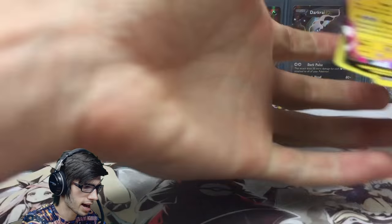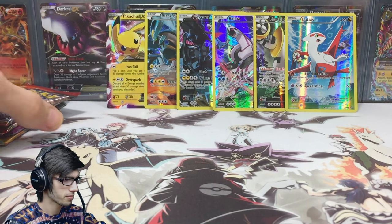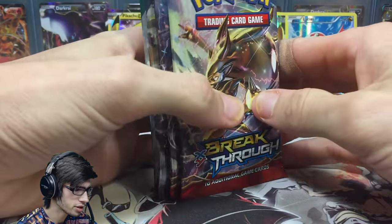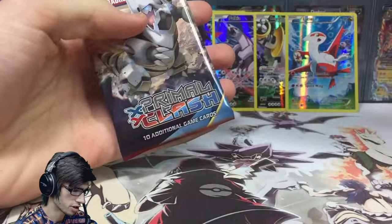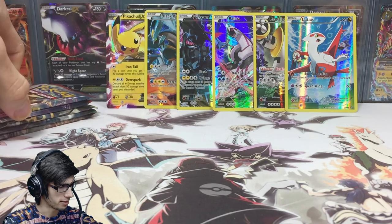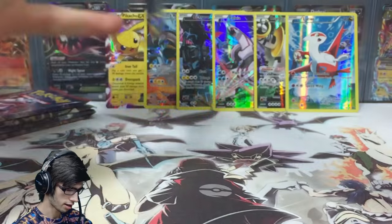Let's get all those promo cards set up at the back — awesome. Now we've got the five featured booster packs. We're going newest to oldest: Breakthrough, then Mega Mewtwo Y art, Ancient Origins, Roaring Skies, and then Primal Clash. Let's see if we can get at least one pull — two would be amazing — but one ultra rare or regular holo or better would make me very pleased. Let's go — starting with the Zorah Break pack.